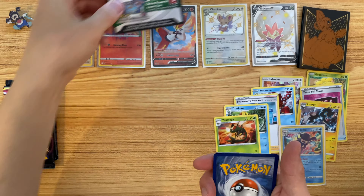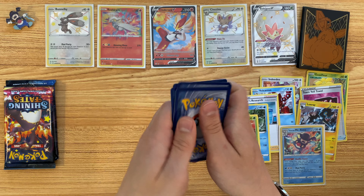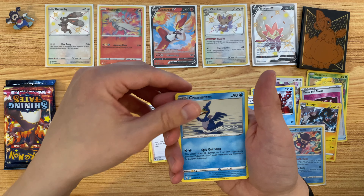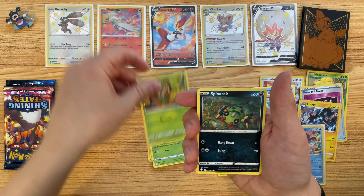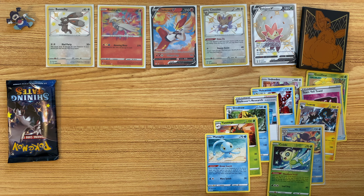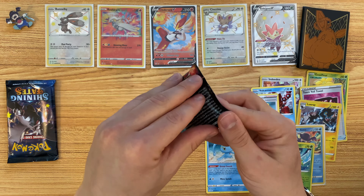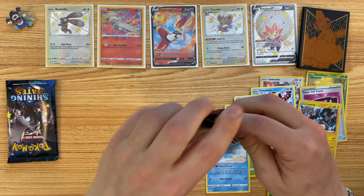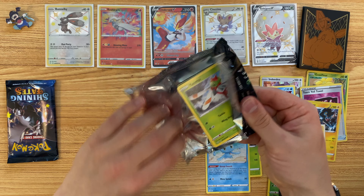Will we get any full art Shinies from this box? Fire Energy, Gym Trainer, Cramorant, Tropius, Grookey, Spinarak, Shinx, Horsea, Yanma, Reverse Hollow Celebi, and a Manaphy. In my last ETB opening video, we didn't get much from the ETB, so I opened up a pen collection box afterwards and got a hat trick of three Shiny Pokemon back-to-back. It was a great way to finish the video.